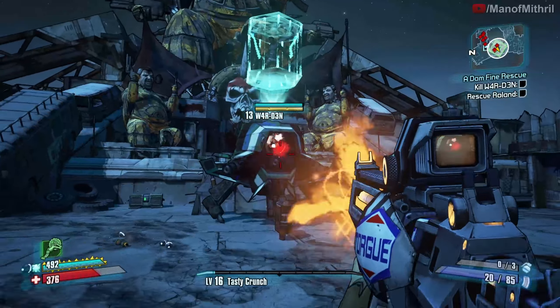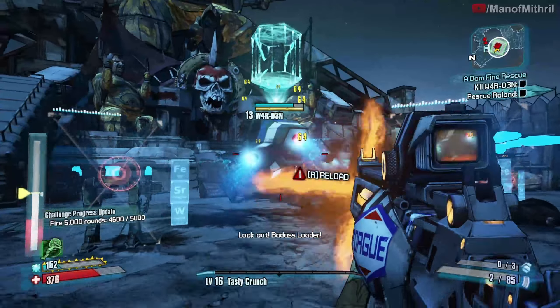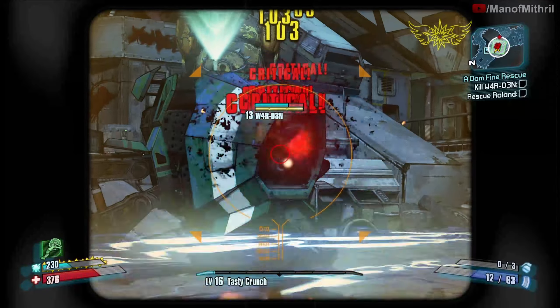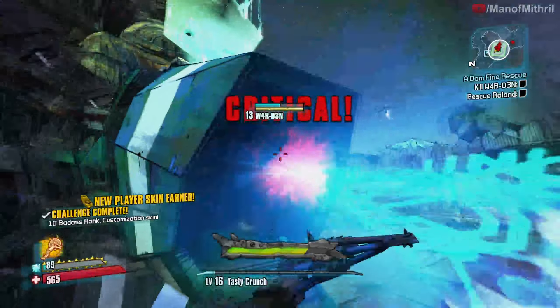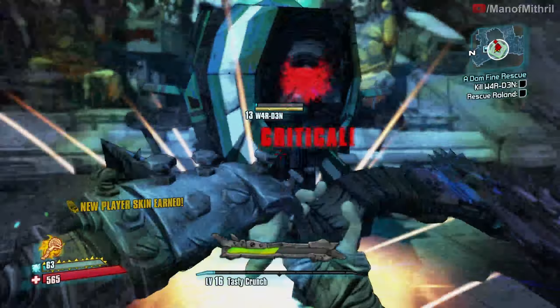So the Warden has two new items — I looked it up just in case. Now it's not the Warden here on top of the dam, it's the Warden at the Friendship Gulag, so I don't know if I need to let the Warden escape or what. I mean, I'm not gonna let him, but I guess we'll find out together.